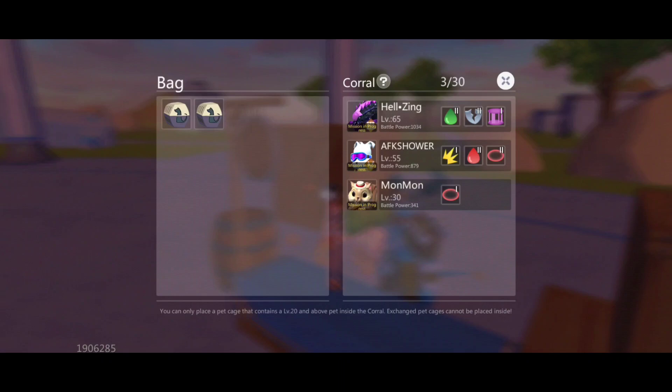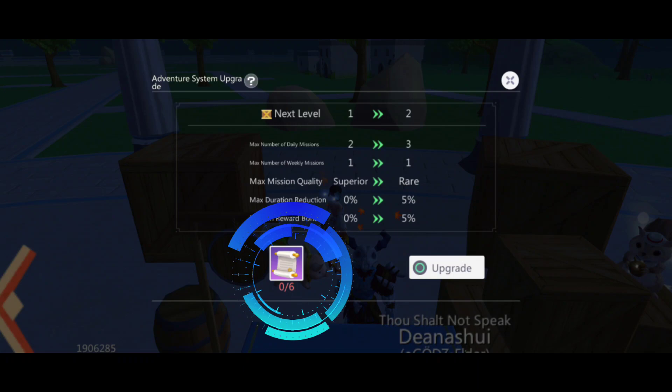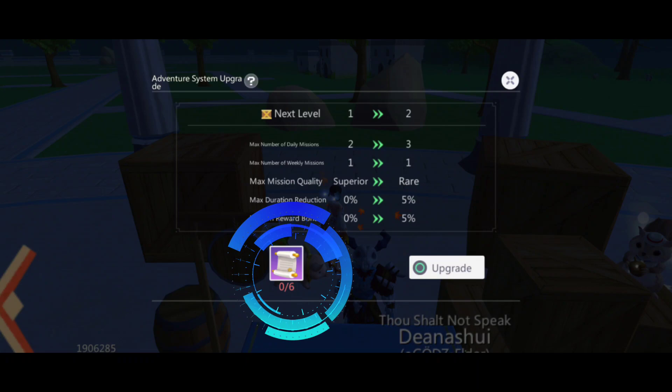As you can see here, there's an option to upgrade our missions. To reach level 2, we need six mission scrolls, and those scrolls can be obtained from the mission rewards in the companion adventures.